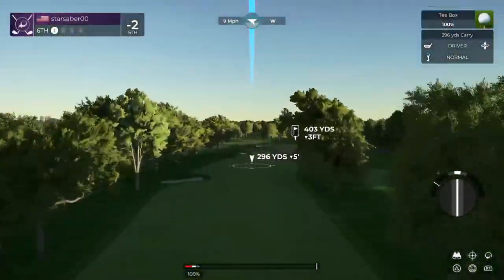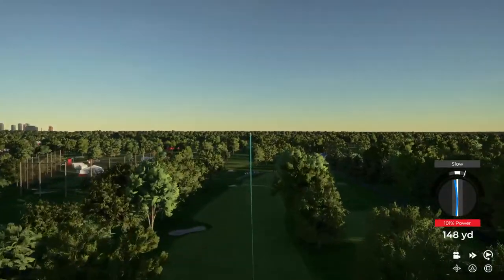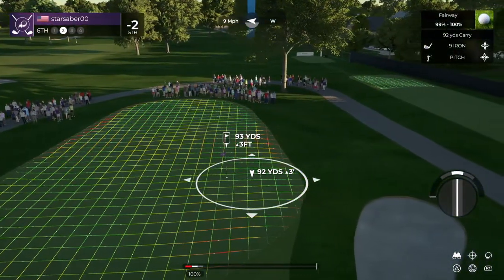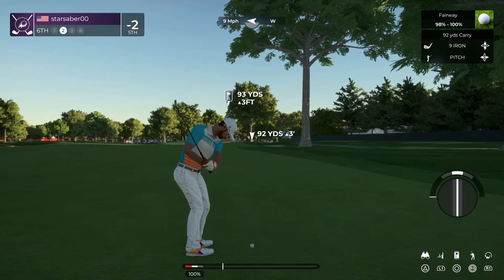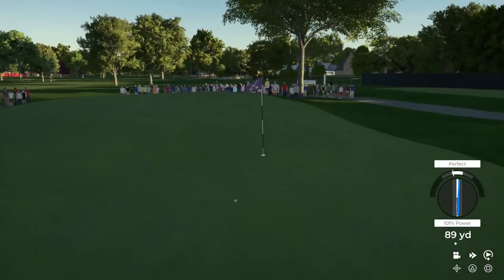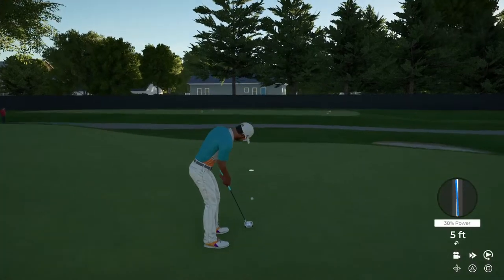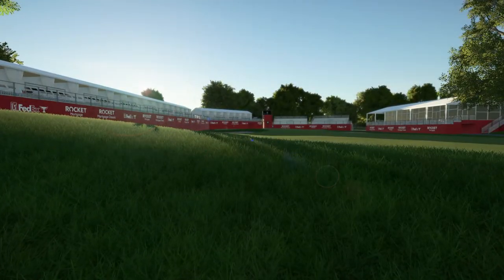All right, let's see what we can do here on the sixth hole. Should be smooth sailing off the tee. Seems like they're doing pretty good in the approach shot department. About a dozen feet to the hole from here. Good stroke. So that makes you three under for the day.